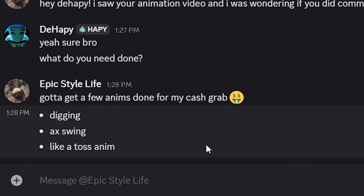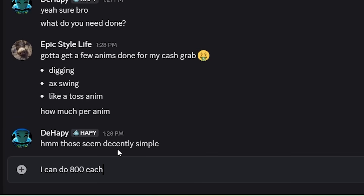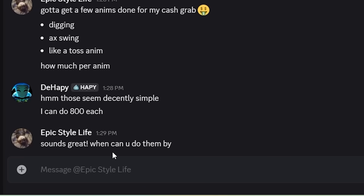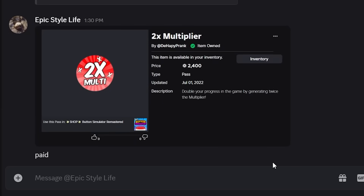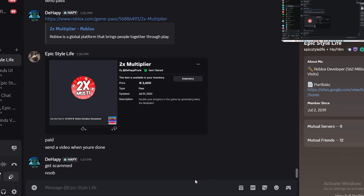Looks like he wants these three animations. None of them seem really that difficult, so maybe we could go with like 800. Let's go, we got it for sale! He said he's gonna pay right now as well. No way, it actually went through. Easy scam, easy scam. Alright guys, I'm just kidding - I didn't actually scam and this isn't even a real job.